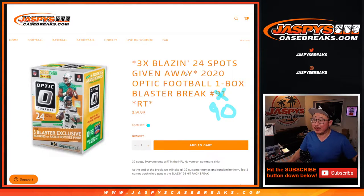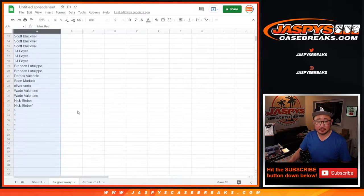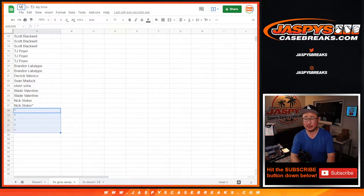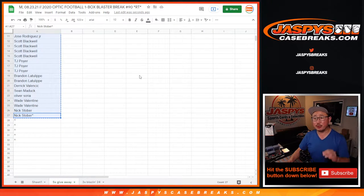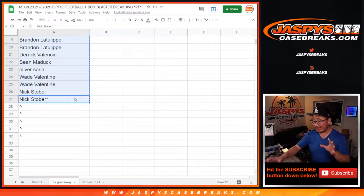Hi everyone, Joe for Jaspi's CaseBreaks.com coming at you with this Donruss Optic Football Blaster Box where we're giving away three of those Blazin' 24 spots at the very end of the break. Another promo happening in here too. We took out five spots in this break, in break number 90. And we're giving them away. We only sold 27 spots out. So there'll be three different dice rolls in this. The first one will be to give away these five spots right here. The second one will be for names and teams, then we'll do the break itself. And then the third and final dice roll will be giving away the three Blazin' 24 spots.